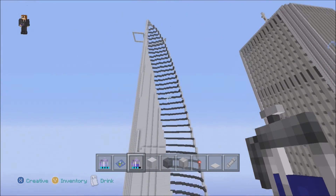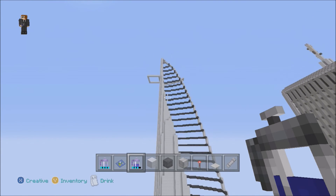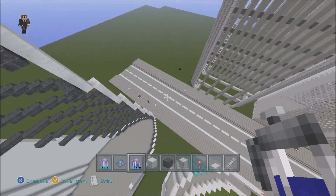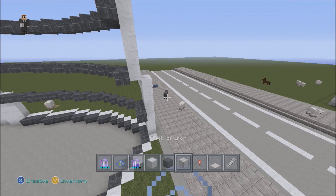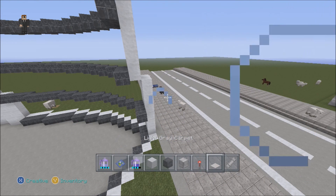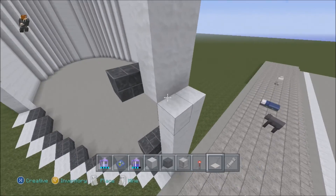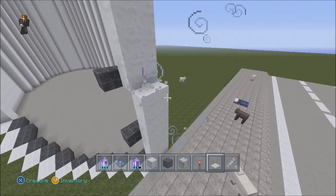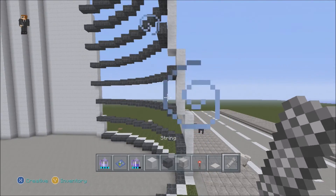If you haven't watched part one of the video and you want to build this building, please do so. What we're going to do now is go back to the bottom. What we need is snow, black wool, blocks of iron, redstone torches, light grey carpet or snow — whatever you want, it needs to be whitish. In the modern city texture pack I use light grey because it doesn't cause the issue that white carpet does.